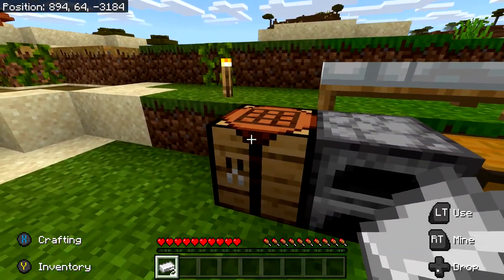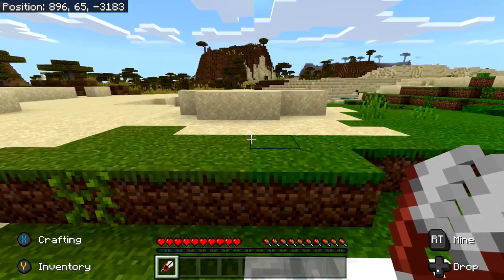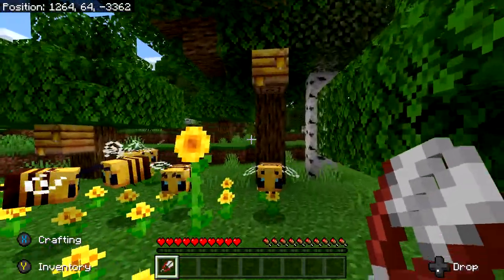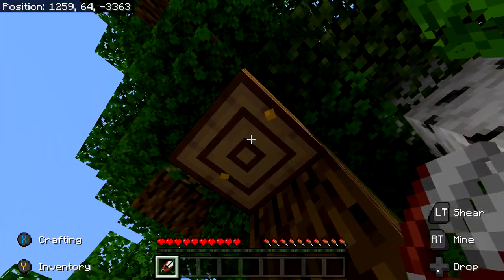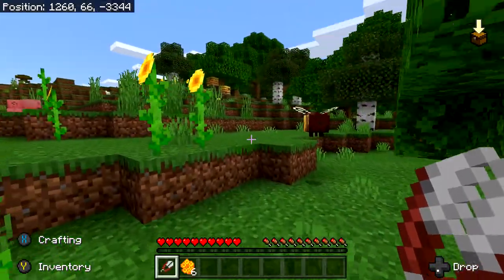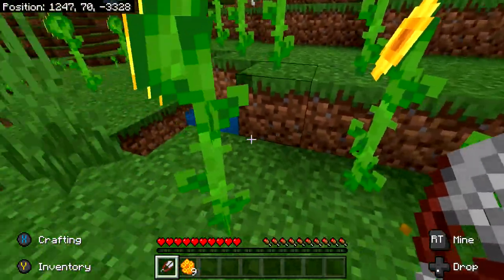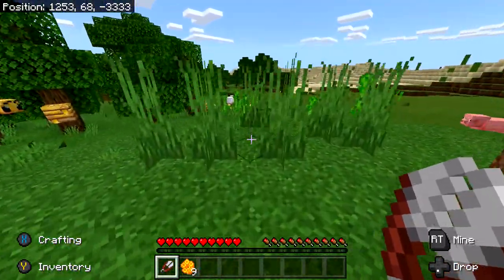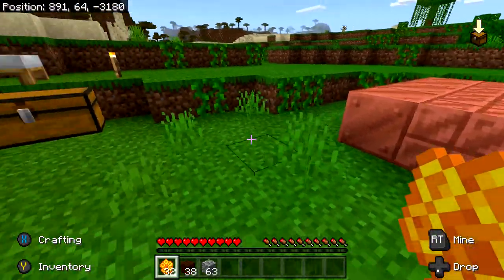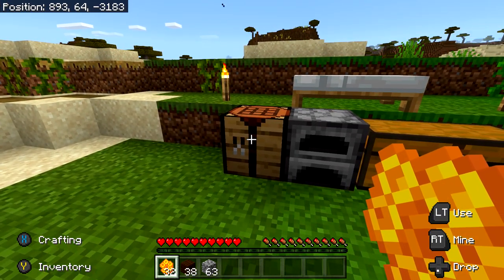You can craft shears at a crafting table, or in your pocket inventory since it's only a two-by-two recipe. Once you have the shears, go look for some honeybees. Once you find them, go up to their nest and use the shears on a full nest. You know it's full if the two dots are full of honey and the nest is dripping. Using shears on a full nest will drop some honeycomb. You're going to need a total of 32 pieces, so depending on how many nests you find, this may take a while.